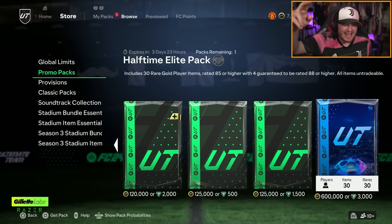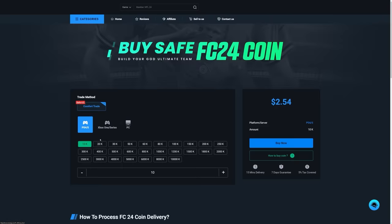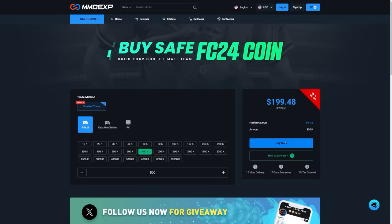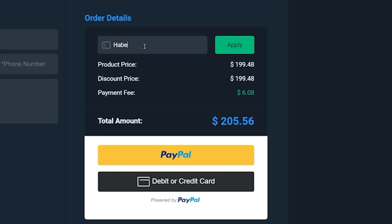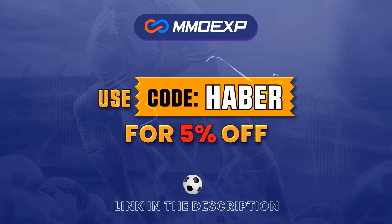Happy Monday everybody! Today EA dropped some brand new content and we're of course going to open all of it and hopefully get some Road to the Finals. If you guys are looking for cheap, fast and reliable Ultimate Team coins, check out mmoexp.com. Link in the description, save 5% using code HABER.